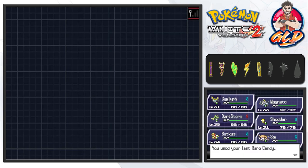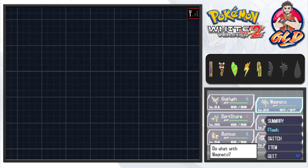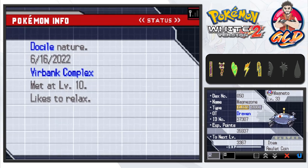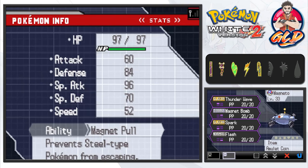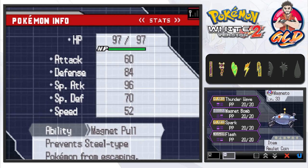Let's go ahead and take a look at our newest Pokemon. Yes, we used our last rare candy — it's whatever. Magnezone is both Electric and Steel type. Its ability Magnet Pull prevents Steel type Pokemon from escaping. One big thing you'll notice is it is a very very good special attacker.